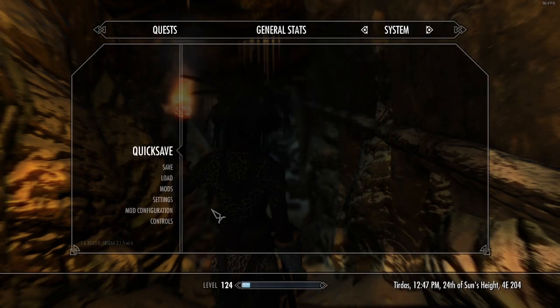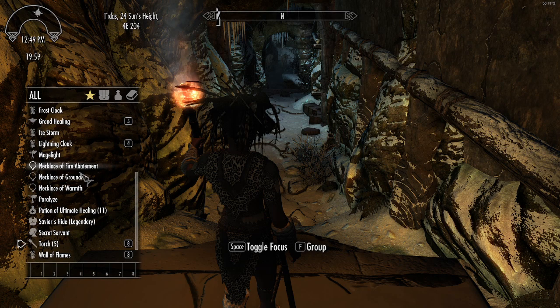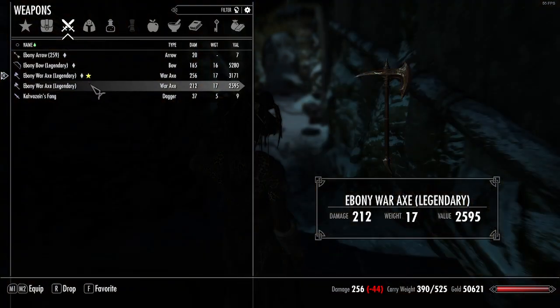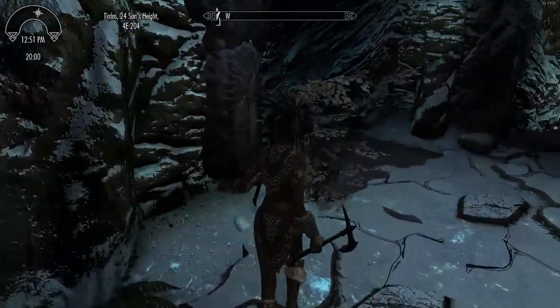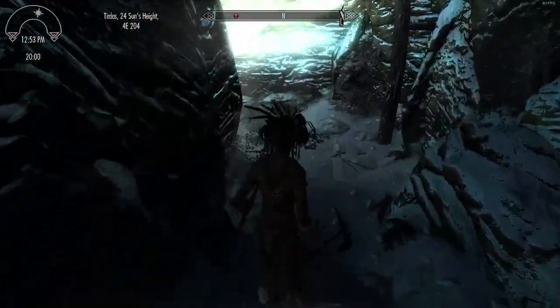We're here, may as well play it through. Settings - I want to be on expert at least, which we are. Can I remember Frost Grim that well? She's going to need a couple of axes. She only has one axe - oh no, she does have two. I mean, she'd be fine with one, but just in case.